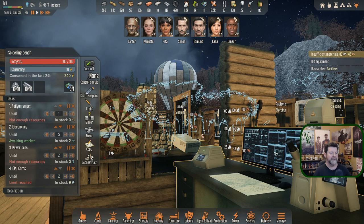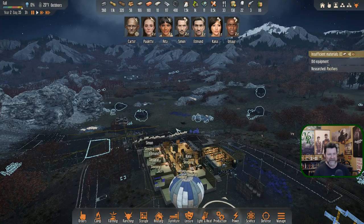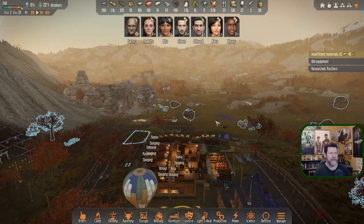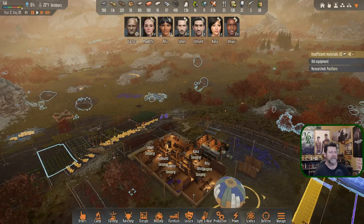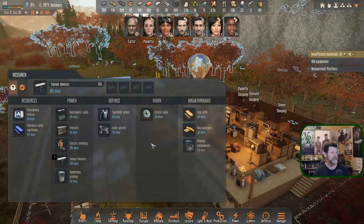That's some pretty high-tech research, and yet we can't build a quad runner or a dune buggy to get around on this planet. When this video comes out it'll be the day before the game releases as version 1.0 on Steam, and at that point a military scenario with vehicles will be added.